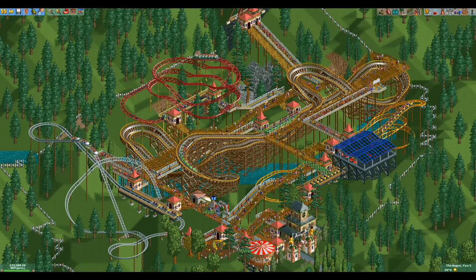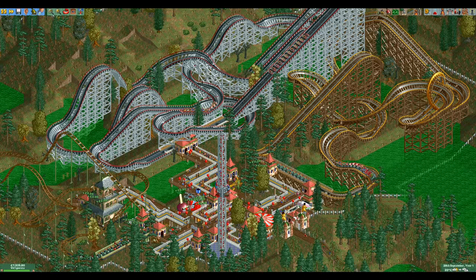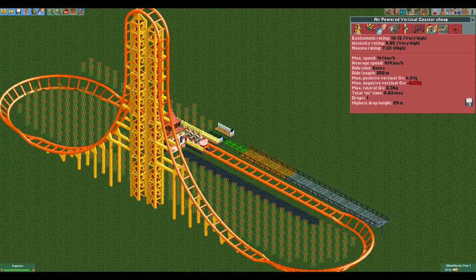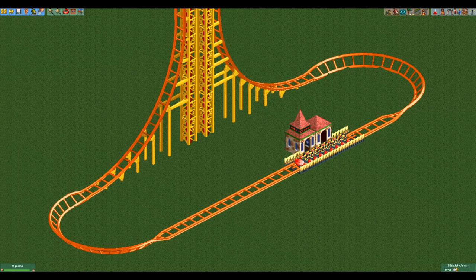So that was the shortest coaster with over 10 excitement in terms of time. Now let's look at the shortest coaster in terms of length. This is going to be a bit more complicated because of how the game determines the length stat. We actually start here with the same coaster as we ended the time section with — the cheap air-powered vertical coaster. With a length of 258 meters it is quite short, and it is very close to the shortest, but we can go ever so slightly shorter.